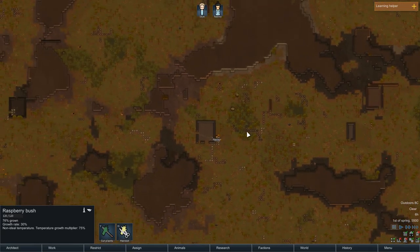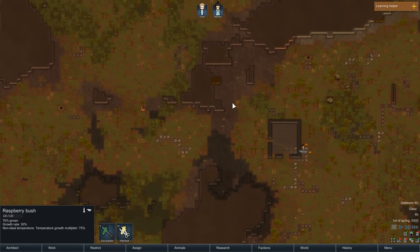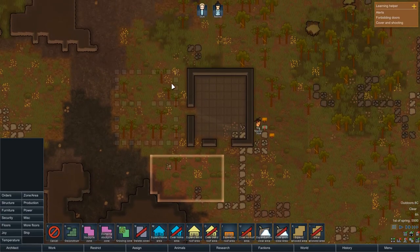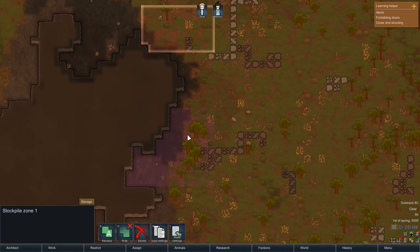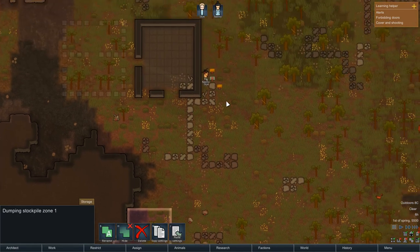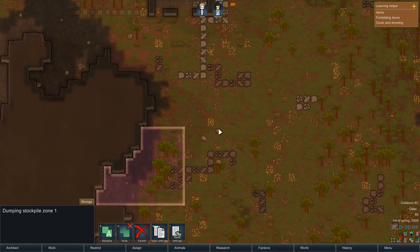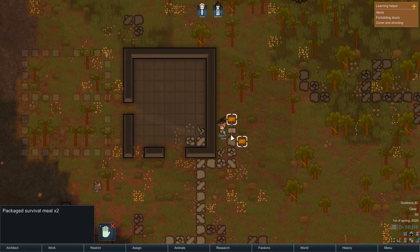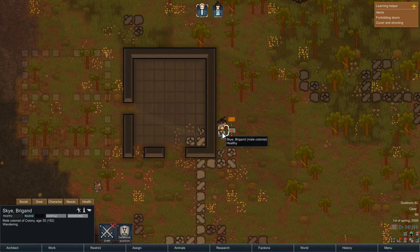I'm feeling good about this. I'm going to have a good look around the map, check out where all the components are, and then plan out how we're going to start the base. I've been planning out our kitchen area — this is going to be the bedroom, and this is going to be a kitchen and cooler over here. I've put in an initial stockpile and a dumping stockpile up here, not too far away because hauling is going to be a big problem with only two people.